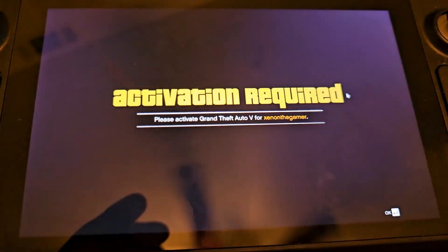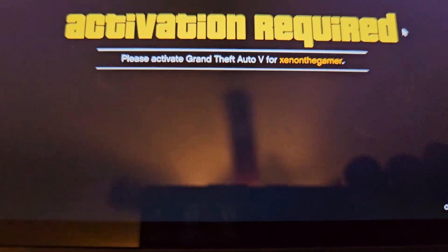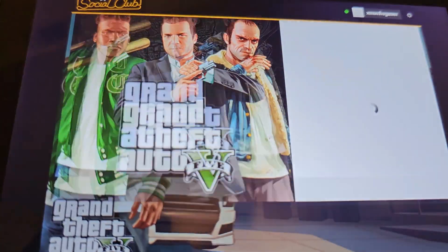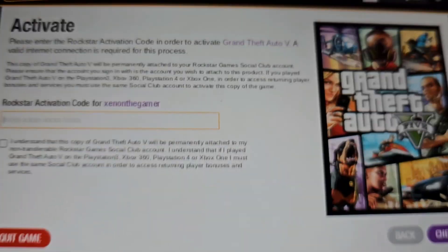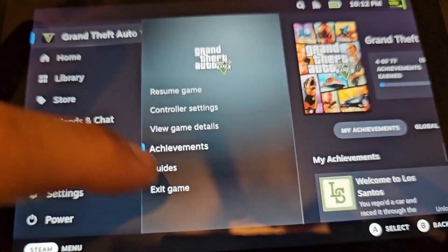So this screen says 'Activation Required — please activate Grand Theft Auto 5.' You purchased the game, but it still shows this activation prompt. Since it does, you have to use your Rockstar activation code. What you do is press quit to exit the game.